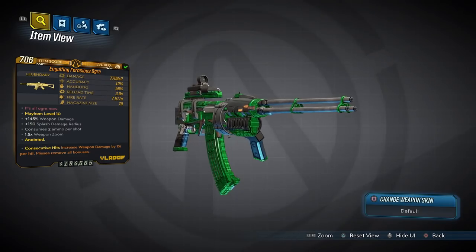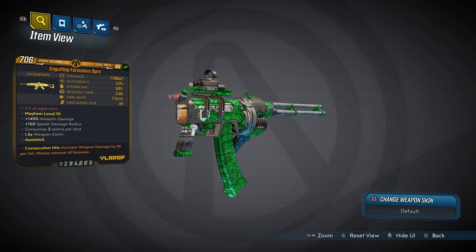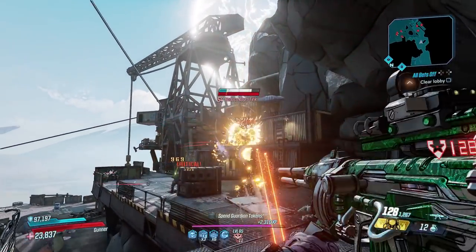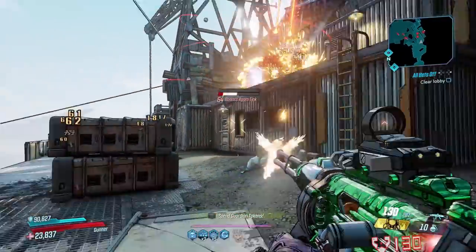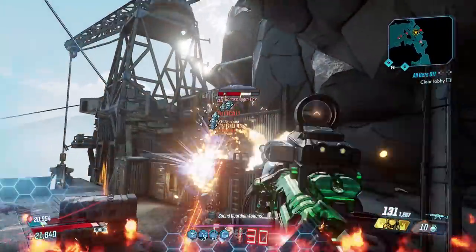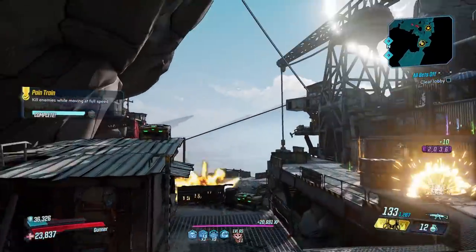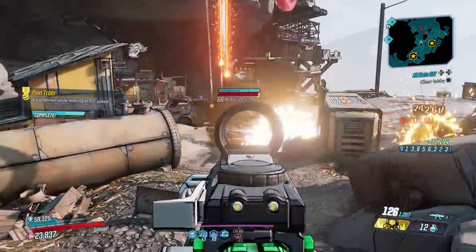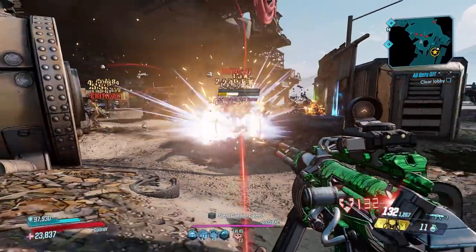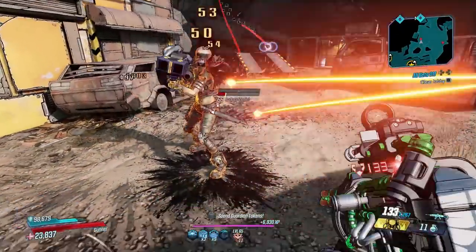Number eight is the Ogre, a non-elemental weapon that drops fastest from Anointed Alpha, fought as part of the Malevolent Practice quest, found around the Anvil. The Ogre fires a barrage of explosive projectiles at a solid clip, although the barrel will spin for the first few rounds before rotating at full speed. The projectiles aren't lightning fast or very accurate, but that won't stop you from landing shots. It comes in the x2 variant, which is perfect for Moze, and that is where this gun shines brightest — letting you yell 'Get out of my swamp!' while pelting enemies with an endless wave of ordnance.